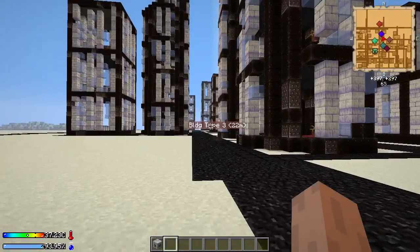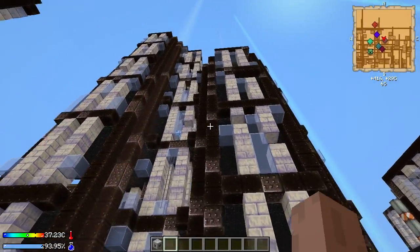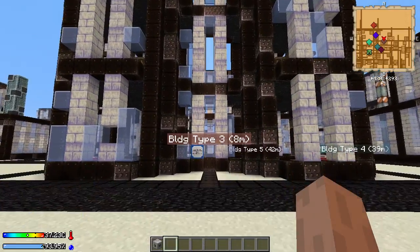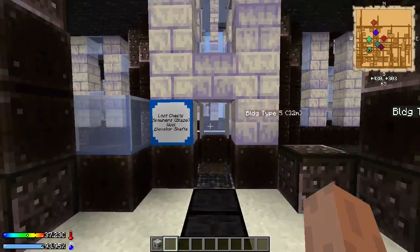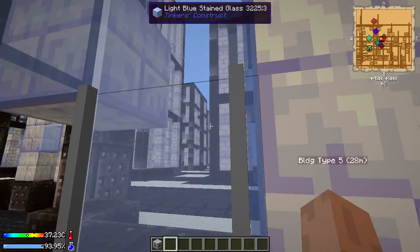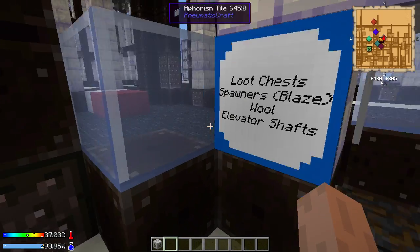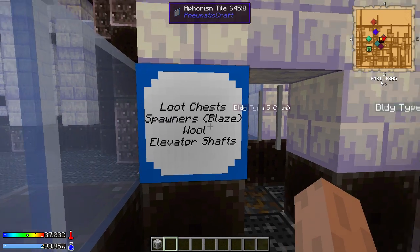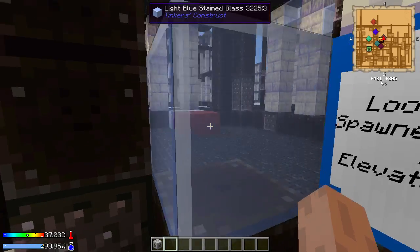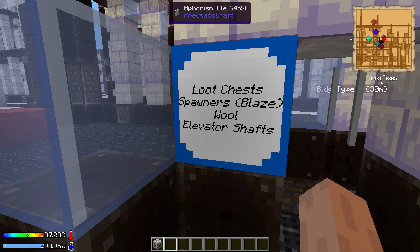Building type 3 has two giant towers combined in the center. The center shaft is an elevator but it is always incomplete — for example there's no base in this one and the frame itself is broken along the entire thing. In these buildings we have loot chests, spawners, and blaze in particular — as you can see there are some blaze over there. There is also quite a bit of wool.